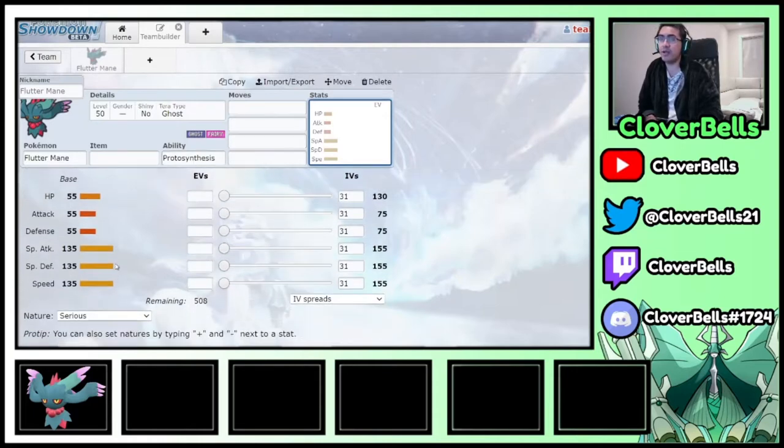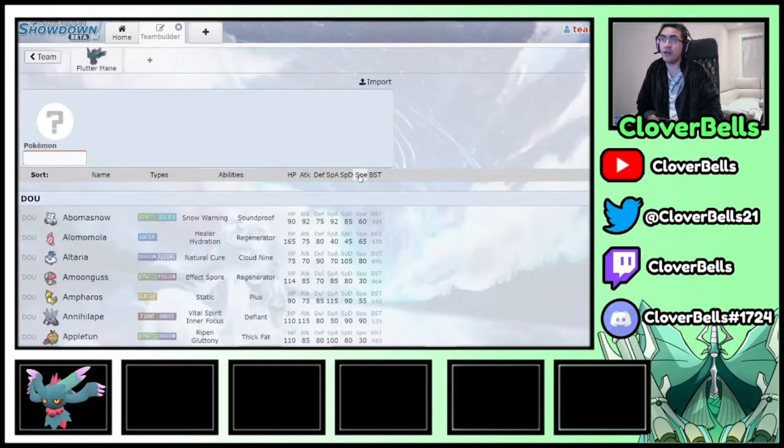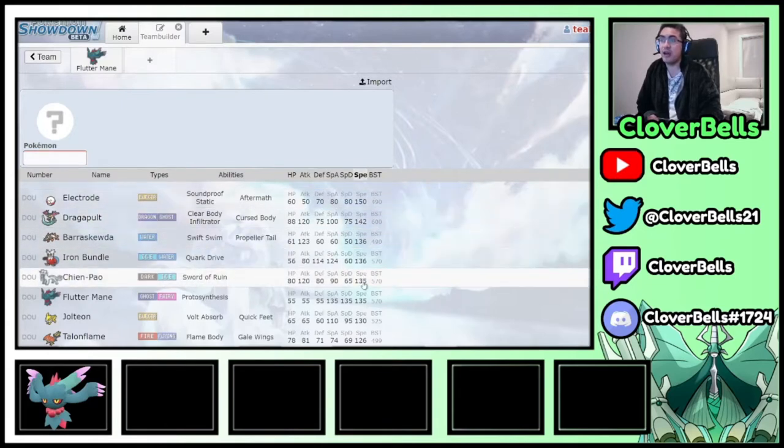So what we're going to do is build it as a special sweeper and support it through team building. You want Intimidate, Reflect, or maybe redirection on your team to help compensate for the low physical defense, because physical moves will just run through Flutter Mane. On the special defensive side, it's almost a tank, so you just need to compensate a little for the HP.